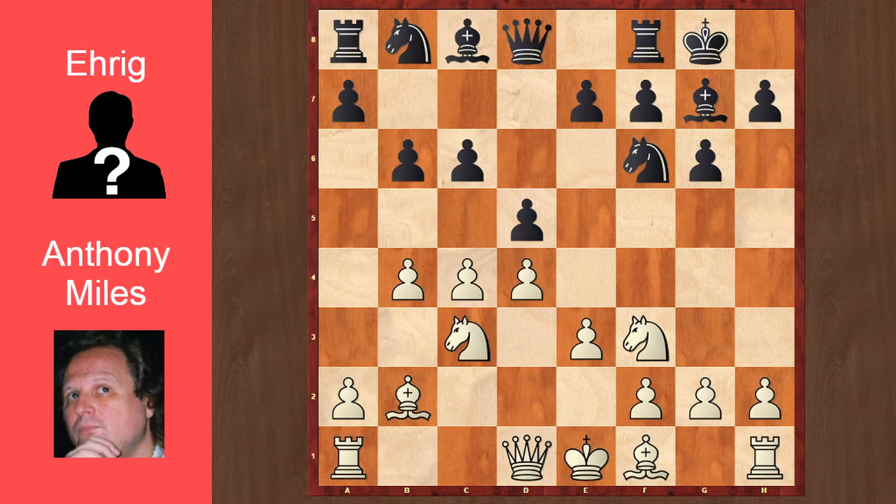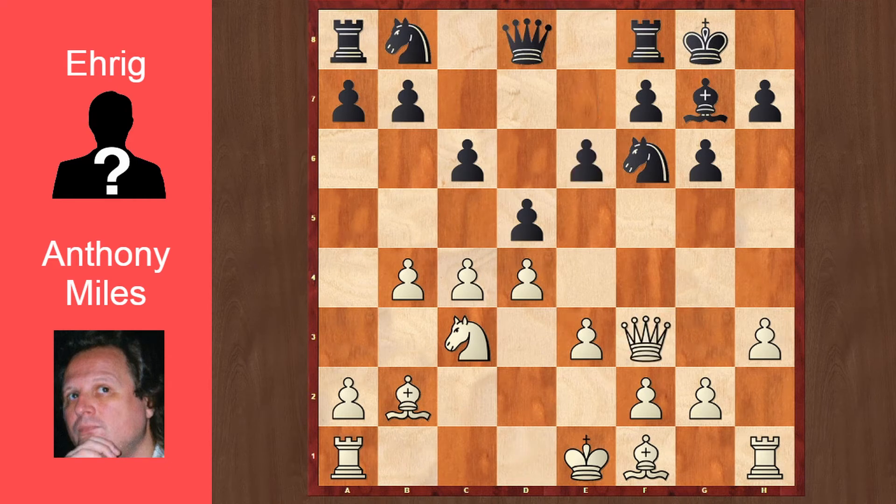Now there are two things wrong with this b6 move. First of all, black intends to fianchetto his bishop onto b7, where it will be biting granite with c6 and d5. Those two pawns will limit the bishop's scope, and therefore the bishop will be totally useless on that square. Second, white has plans of a queenside expansion by rushing his a-pawn down, and b6 makes it easier for him to do that and open up his a-file. I believe Bg4 should be played instead to get rid of the piece after h3, Bxf3, Qxf3, and e6, and black is totally fine here with a very solid position.